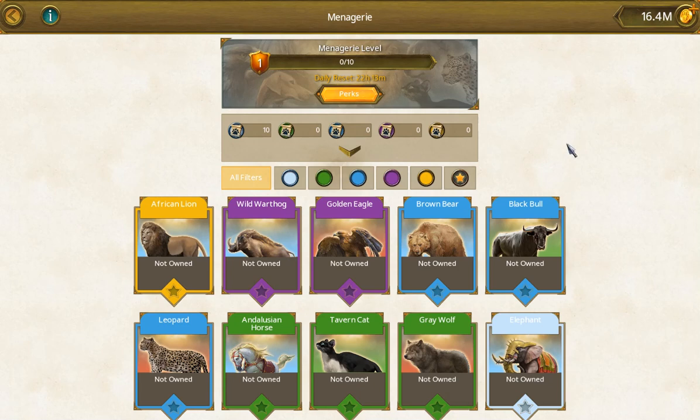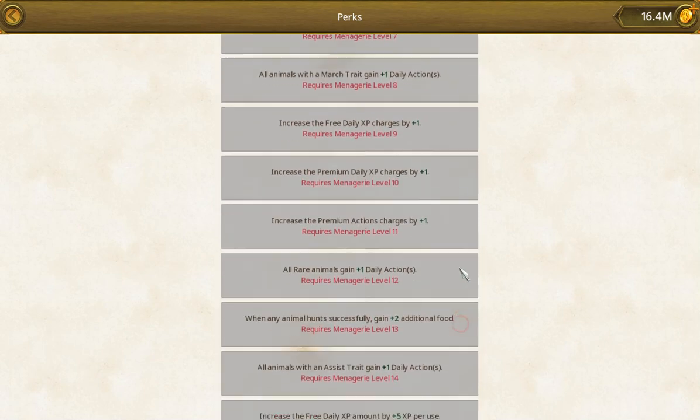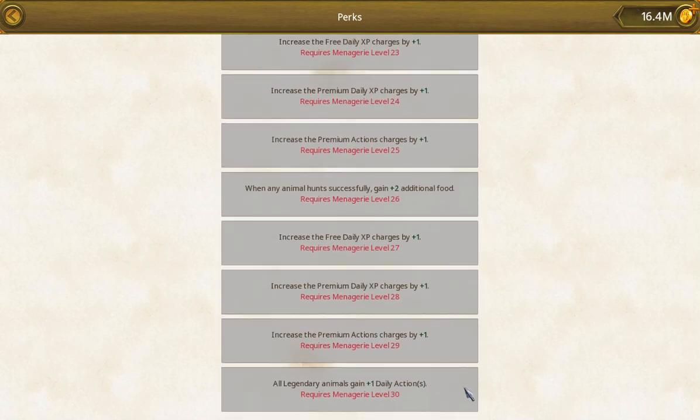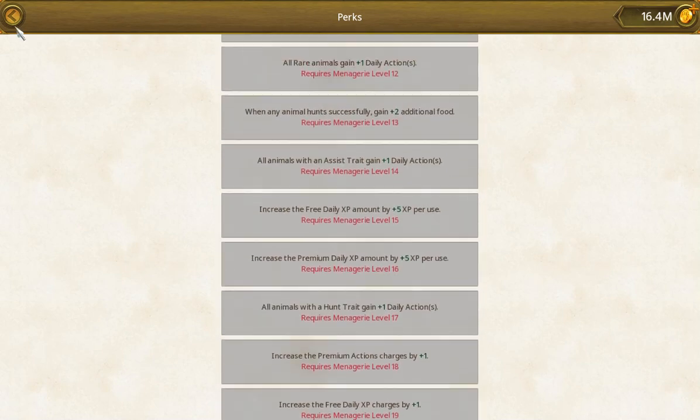Click on the Menagerie. Starting at the top, it tells you the level — the level is like any other building level. If you click on perks, it kind of looks like the faction temple or the royal barracks. You see that as the levels go up, these will unlock. At level two, all common animals gain plus one daily actions. You are limited to four actions per day to start out. That'll all go up, and this goes all the way up to level 30. Look those over — you'll understand what the perks are and why they're good for you.